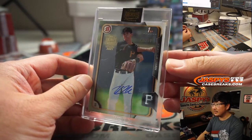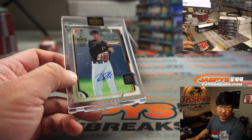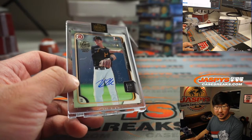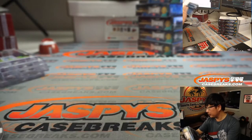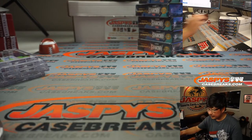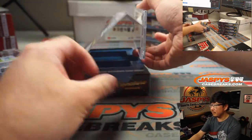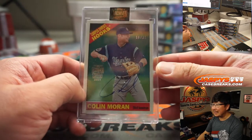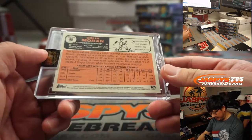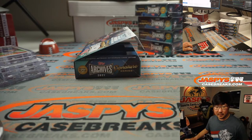Next up is 44 out of 58 — Kevin Newman. That'll be for Jack Townsend with the Kevin Newman. Another five — Colin Moran, 19 out of 33. Looks like his minor league gear right there. Colin Moran going to Barry Roberts.